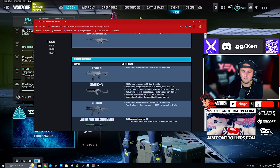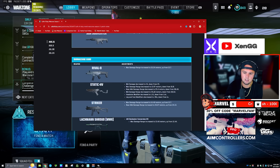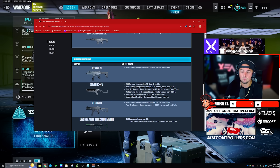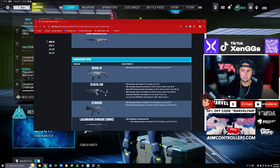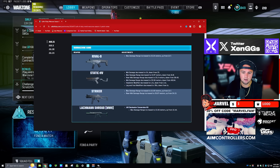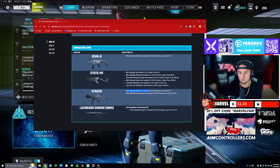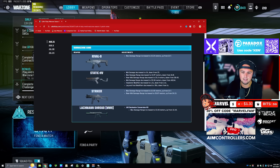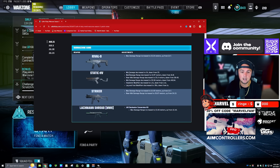The Static HV got a slight nerf — I think it's going to be the number one option still. The headshot modifier decreased to 1.2, down from 1.4, which will be significant, but I think it's still going to be number one. The Striker will be number two — its max damage range increased to 14, up from 12, and the near-mid damage range increased to 26, up from 24. Your top three are probably Static HV, WSP9, and Striker.